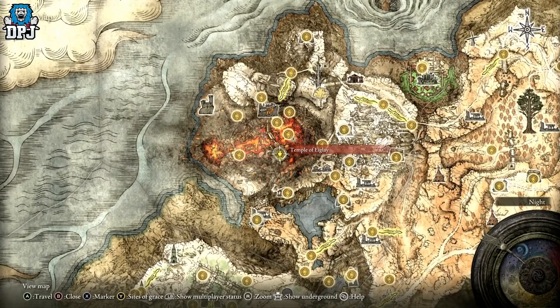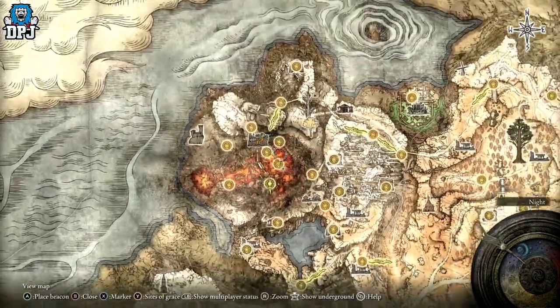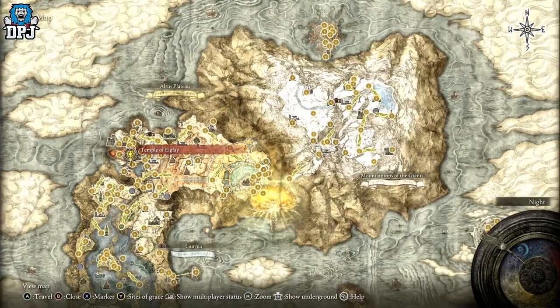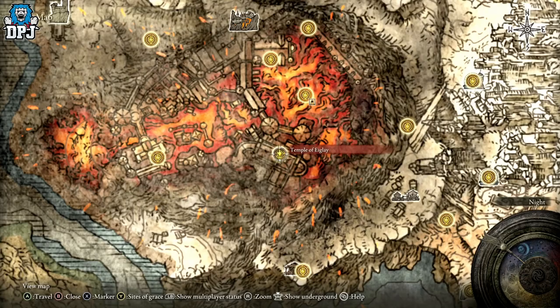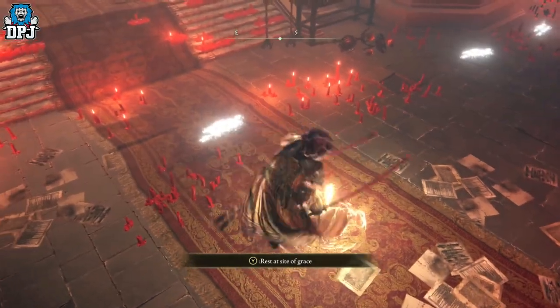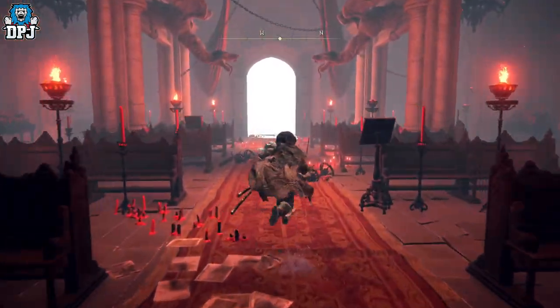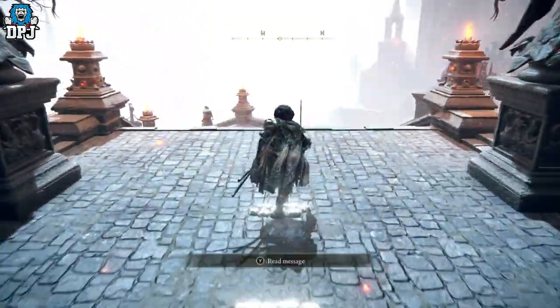Where this is obtained is pretty simple. First, you need to come to the Temple of Eiglay — this place is under Volcano Manor, basically. A lot of people have been here already. If you don't know how to get here, I'll post a link in the video description to a previous guide I made covering 13 secret areas and hidden paths. There's a Godskin Noble boss here you have to take out to get the grace point, but you actually don't need the grace point to get this item.